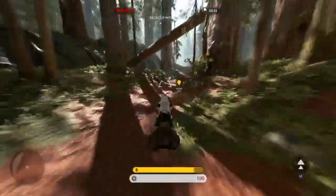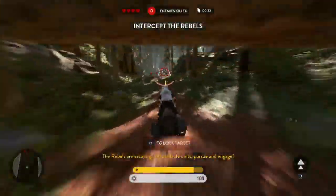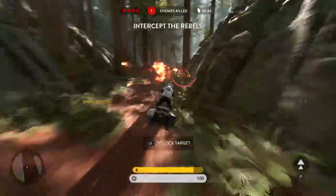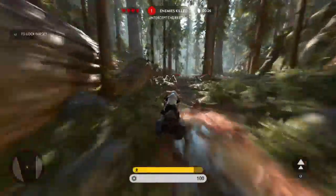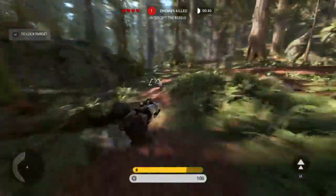Rebels have overrun opposition — they're taking their speeder bikes. Rebels are escaping. All available units pursue and engage. Okay, we took one out. Like I was saying, I was in Florida and Alabama — it's a very nice trip, I recommend going there.